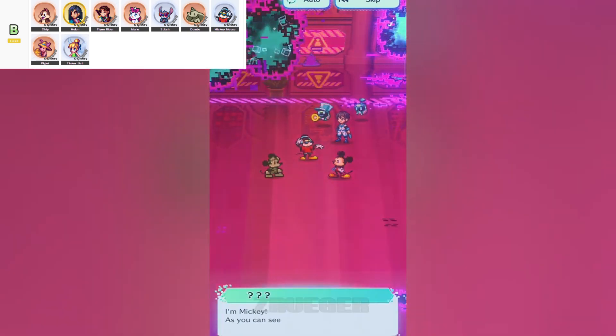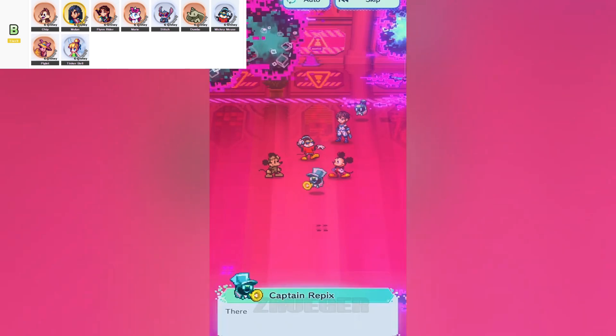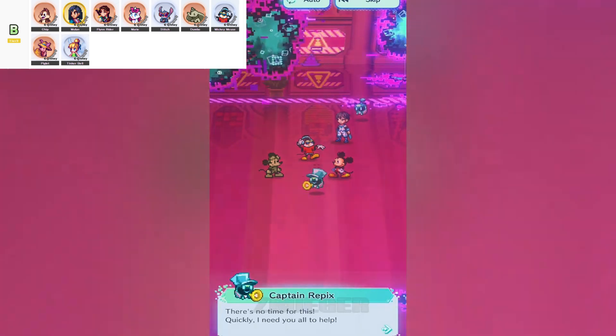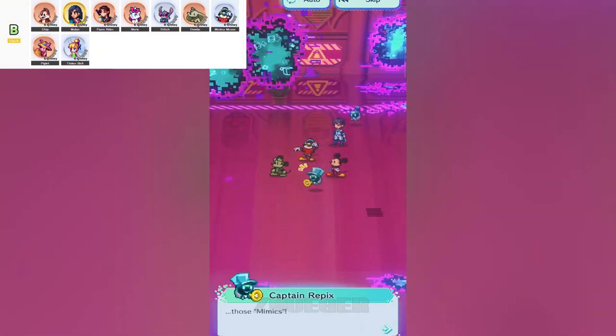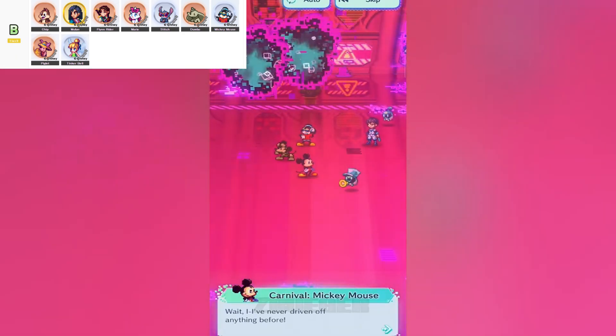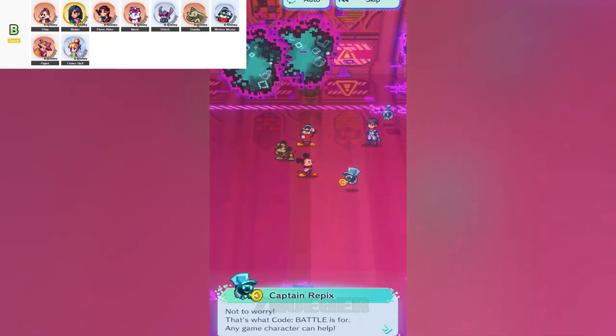If you want someone who can dish out the pain, look no further than Legendary Warrior Mulan. This three-star DPS unit is an absolute powerhouse when it comes to AoE attacks. She's got versatility and damage in spades, which makes her a beast on the battlefield. The only catch? She guzzles SP like crazy. You'll need to keep an eye on that bar, or else you'll find yourself without enough juice to unleash her full potential. But pair her with Carnival Chip, and you might just have a dynamic duo on your hands.